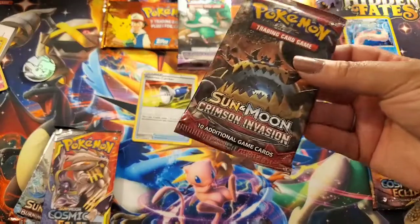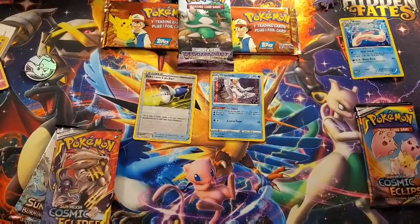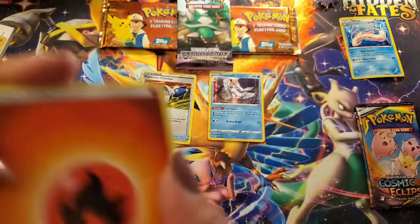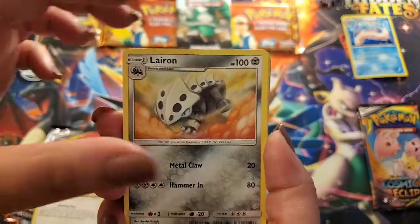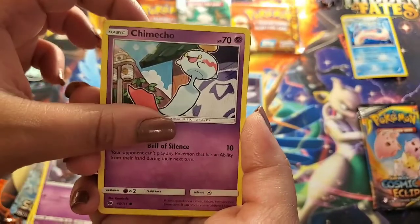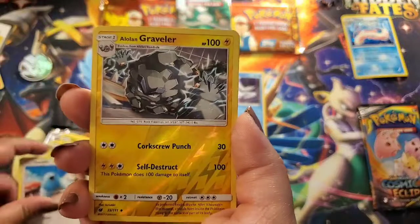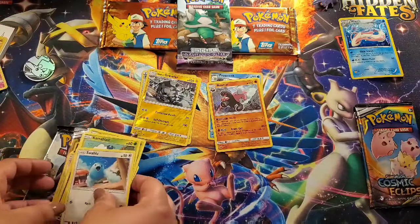Babe, whatever one you want — yeah I'm going to do Crimson Invasion, it's on top of my pile. I'll give you guys the code. Fire — okay good sign. We've got a Cinccino, a Lairon, Emolga, Misdreavus, Tamako, Skiddo, Karrablast, Swablu — I love this card, Swablu is so cute — a reverse Groudon, and a Bewear hollow. Add that to our hollow pile!